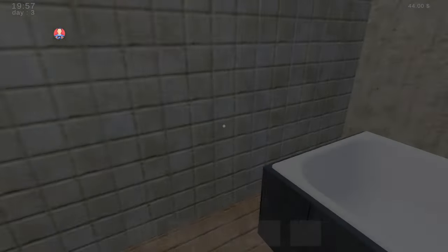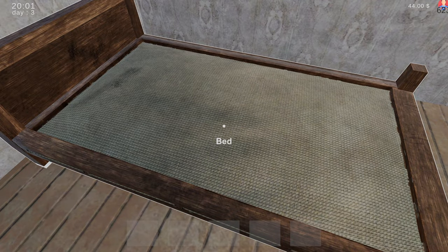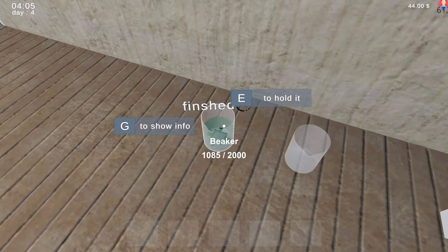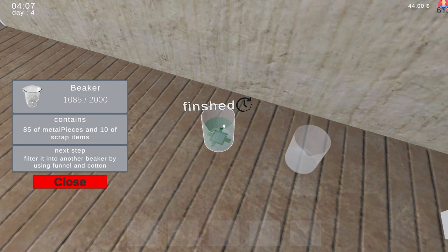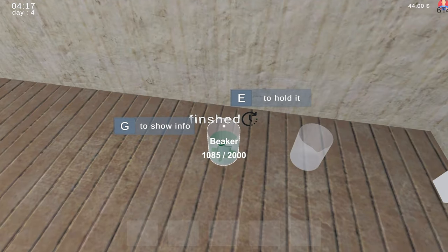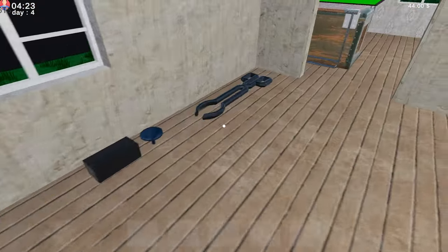Just use the toilet. Let's have a sleep. Okay, perfect. Now what do we got to do here? 87 — 85 metal pieces. Grab next — filter it into another beaker by using the funnel and the cotton. Let me see. Funnel in cotton — you got it boss. Where's the funnel? There's the funnel.